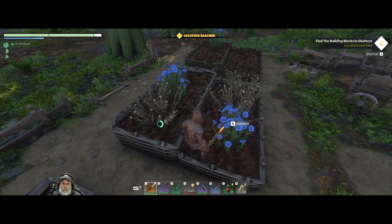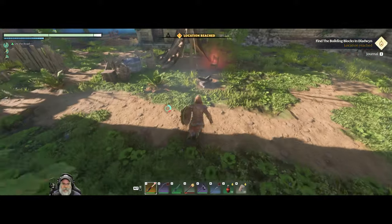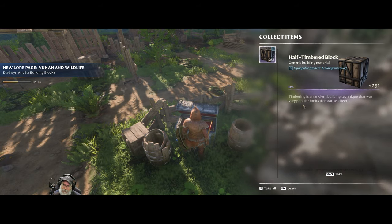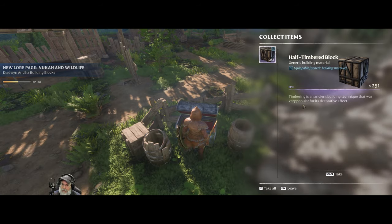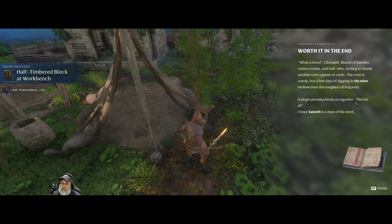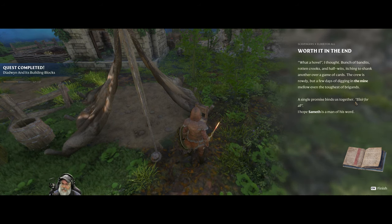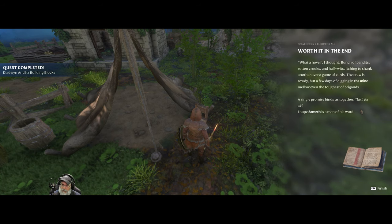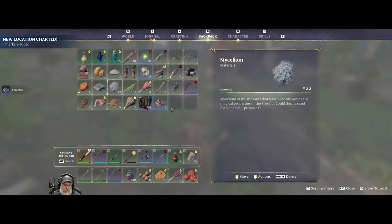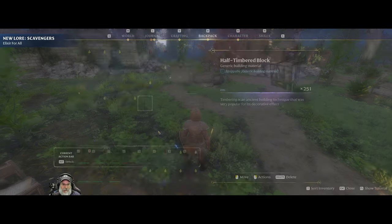Let's top this off. We already know all of those plants. There's a chest — there it is! Half-timbered block. The description reads: 'Timbering is an ancient building technique that was very popular for its decorative effect.' The chest note mentions bandits, rot tricks, and half-wits itching to fight over cards, and that 'a single promise binds us together — elixir for all, I hope Samoth is a man of his word.' Yeah, we've heard about that Samoth guy. So we found forest beats and we found the new block.